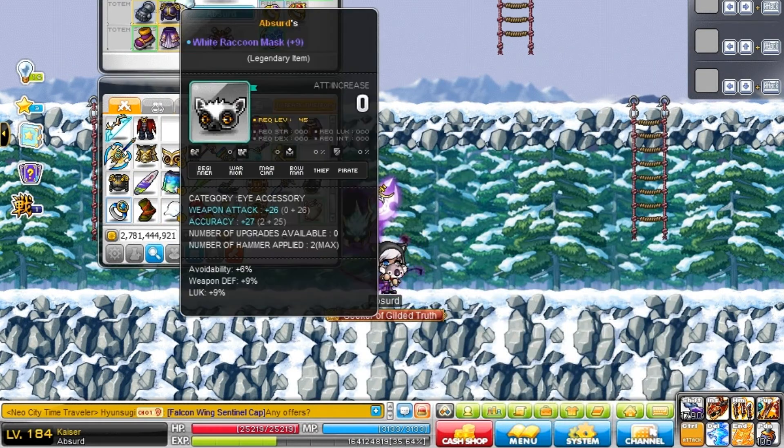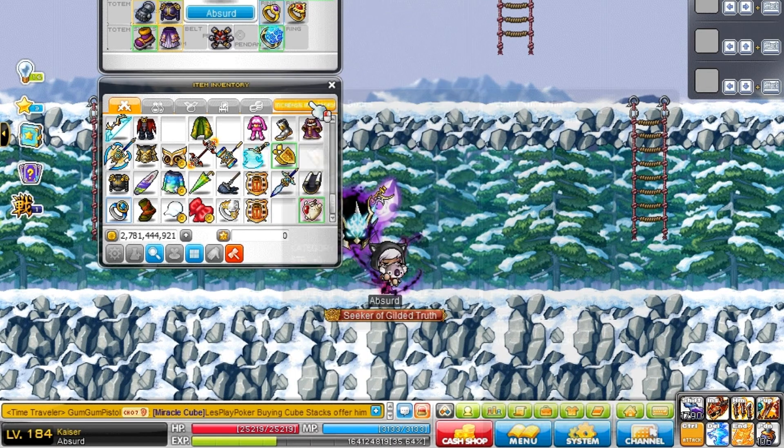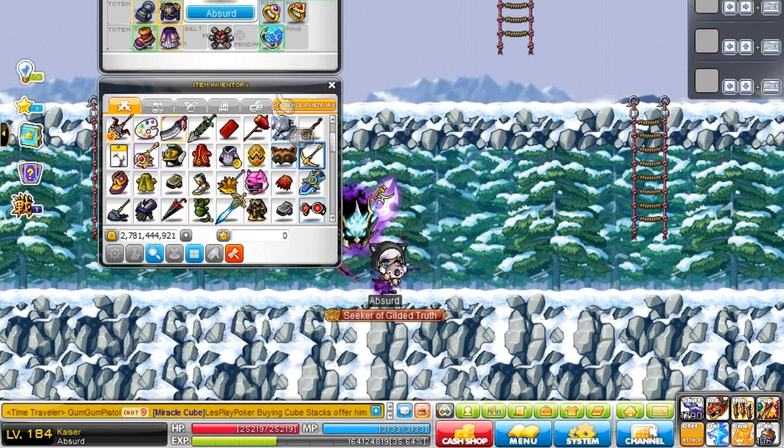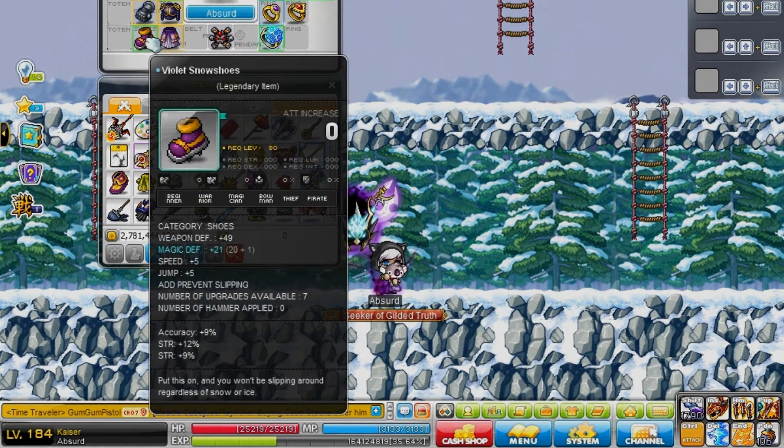I re-cubed this and got a crappy pot again, which will be featured in an episode of Bad Luck Tasia that I'll probably put up sometime this week. I'm keeping these strength boots for now because I bought them for kind of expensive and I don't really think I'm going to make much profit on them, so I'll keep them until I get better stuff. I think that's it for this episode — sorry if it was kind of disappointing, I'm a little disappointed too. I'll see you guys next time, bye bye!